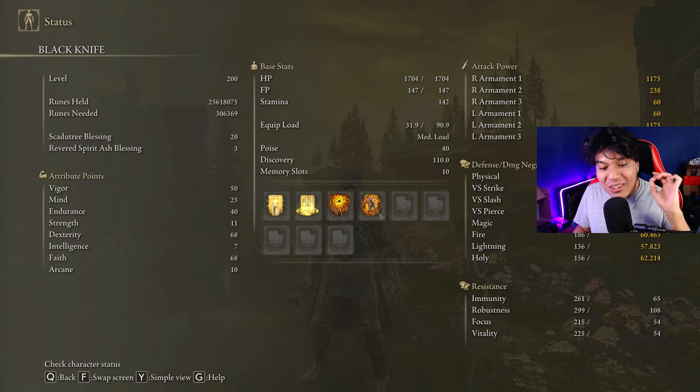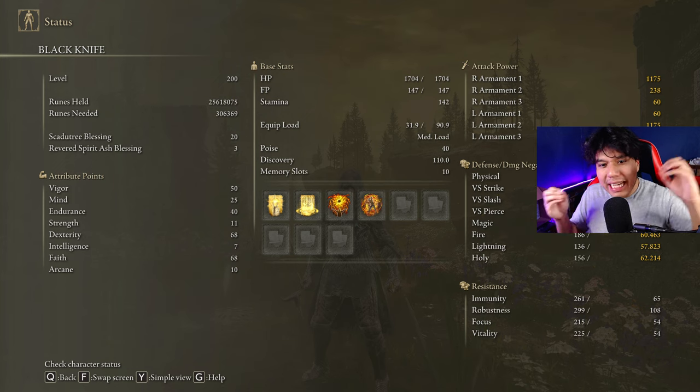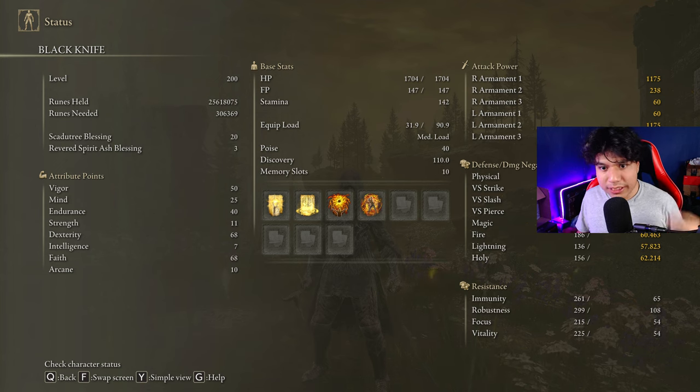Golden Vow and Hal of Shabriri are going to be our main buffs. We are going to use the Blessing of the Earth Tree to counter the HP Drain effect of the Blood Sucking Cracked Tear, and to build up Madness quickly we will use Mithra's Frenzied Flame. I have my Scattered Blessing at level 20, and if you want to deal the max amount of damage to the hardest DLC bosses, be sure to have it at level 20 as well.